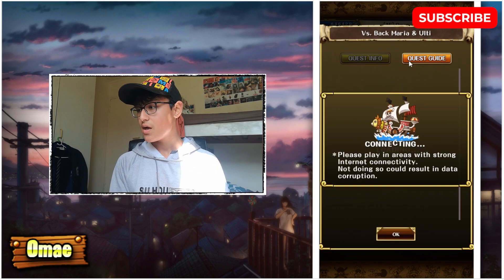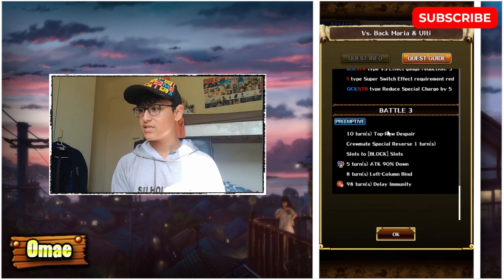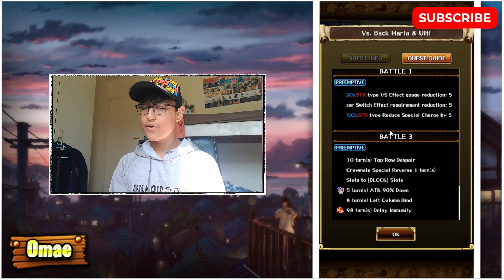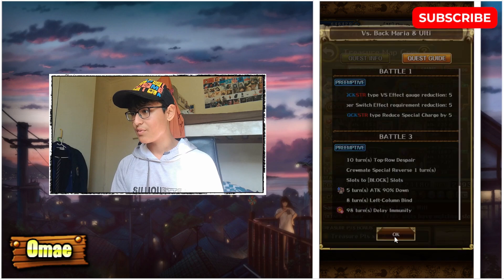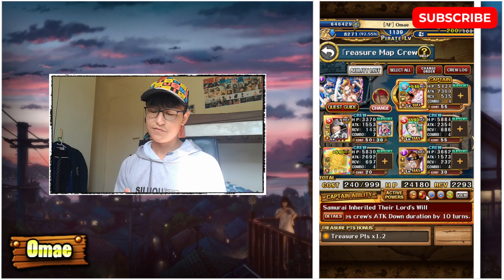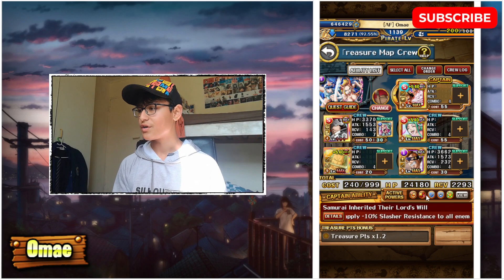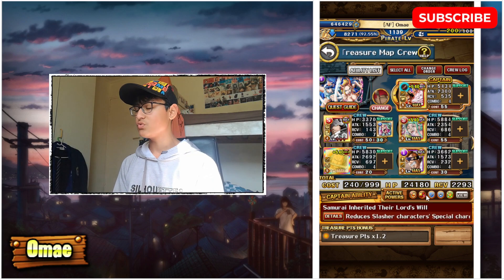On the final stage we have 7 turns of despair, 1 turn of crewmate special rewind, a bunch of block orbs, 5 turns of attack down, and 5 turns of bind to our left column — reduced to 5 after sockets. For the bind, we have Kuma with a support of Bonnie to get around all 5 turns, so we don't have to worry about that at all. K-Dad is a very good captain for cooldown, gives us INT orbs on stage 1 with his super class, and also allows us to wave clear on stage 1.